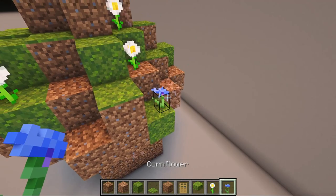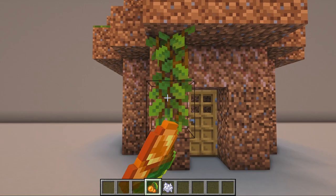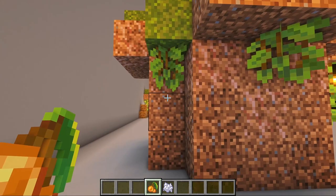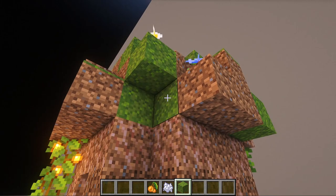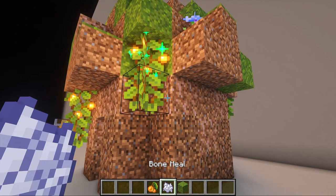For the exterior, use glowberry vines hanging from the roof. Use bone meal to create berries to produce light. Go around the house placing these vines. Here I decided to break a block and place the vine one block higher.